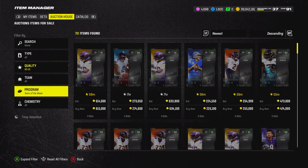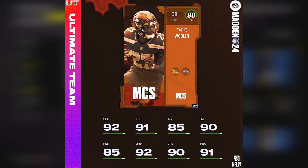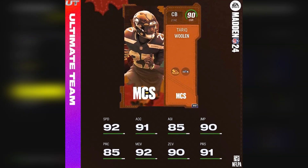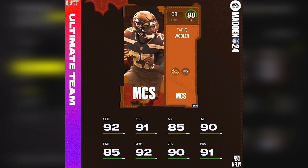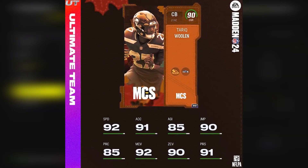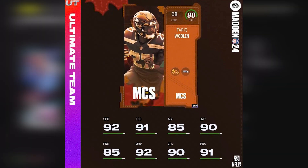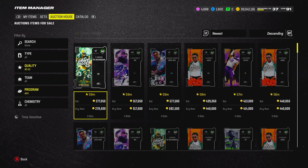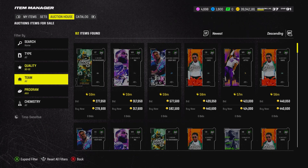One last thing — Tariq Woolen MCS. He is the reward for watching the MCS stream on Tuesday, not Wednesday. I believe you have to watch for two hours or an hour and a half to get 90 overall Tariq Woolen. He's a little lower overall, but he's going to get that Harvest theme team chemistry, and he's 6'4 with 92 speed — he's going to be the best corner in the game for the next few weeks. He'll likely be better than Patrick Surtain because he's taller and might even be faster. That's all from Wallet Weakens this weekend — comment if you have questions, like if you enjoyed, subscribe if you're new, and until next time, peace.